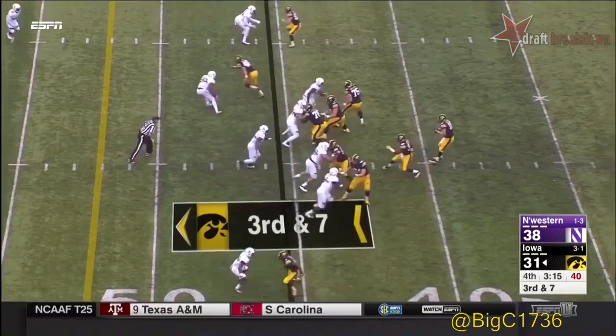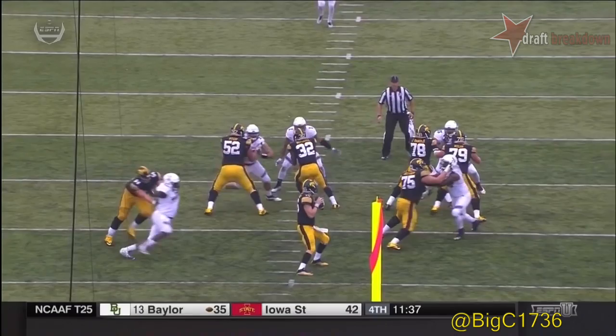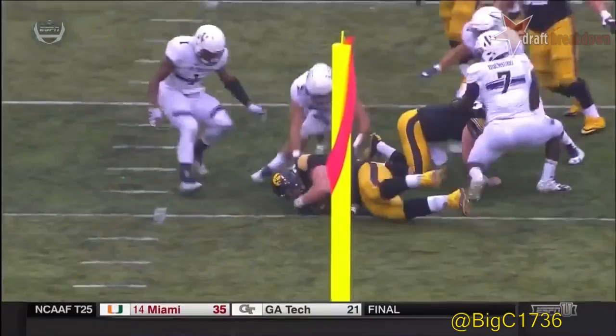Approaching three minutes left in regulation — pressure coming from the edge, Beathard hit as he throws, ball is loose. Iowa comes up with it. That's the third time Odenabo has beaten Croston to get to the quarterback CJ Beathard, and that's a huge play. You could feel the air come right out of this stadium.